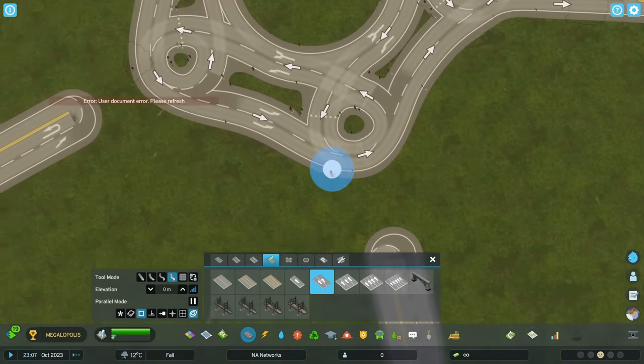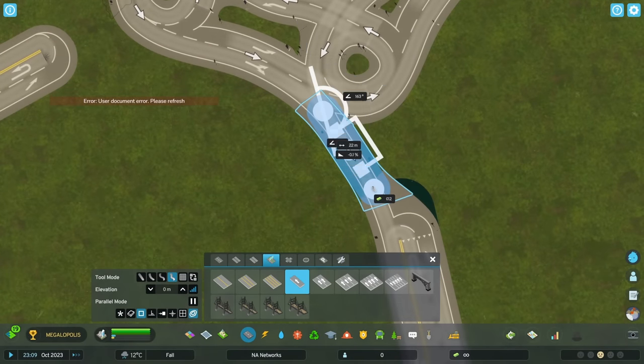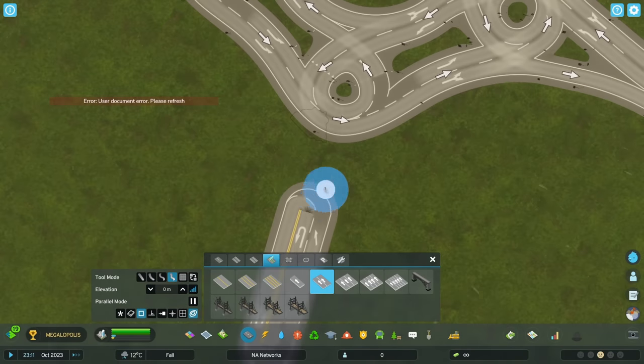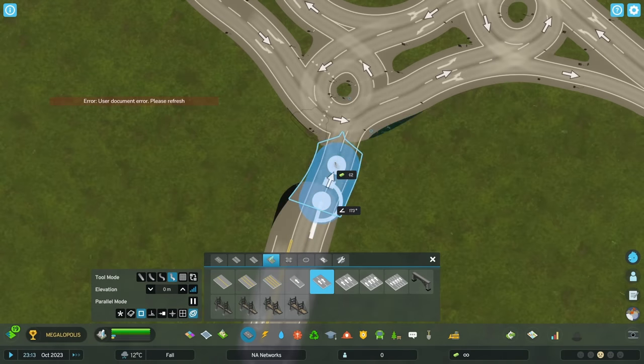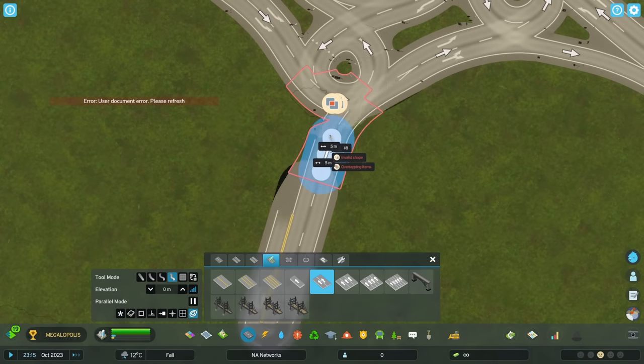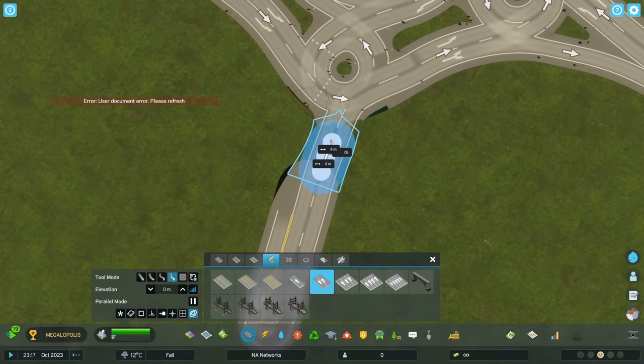It is also in the vicinity of this roundabout where I build the first sort of utility town — or whatever you want to call it — on this map. So in the cinematics there will be a small town with a few services just next to this roundabout.